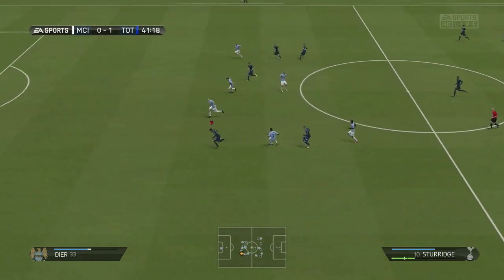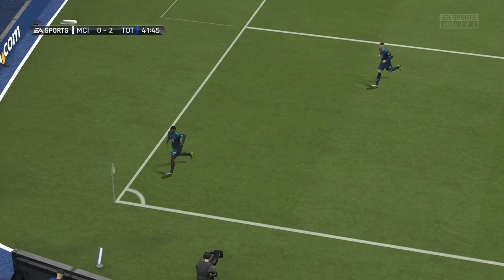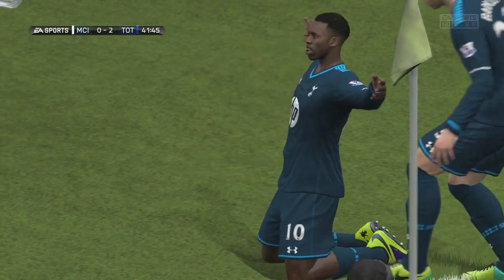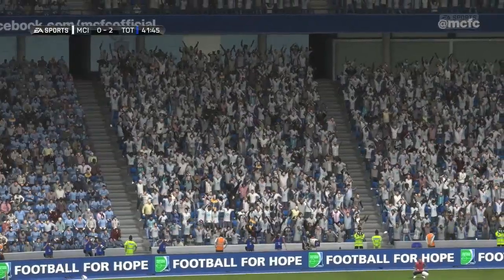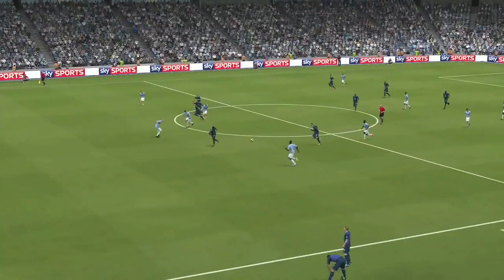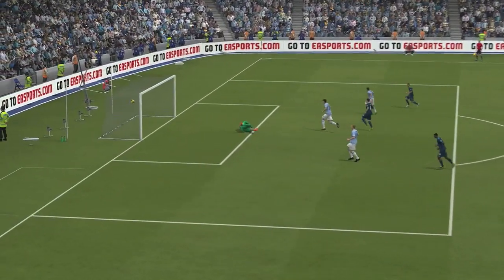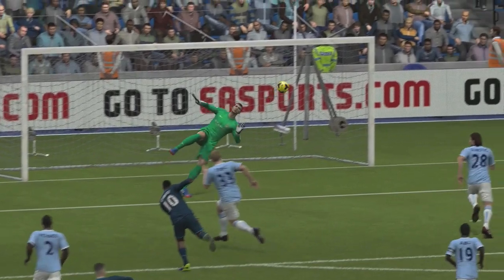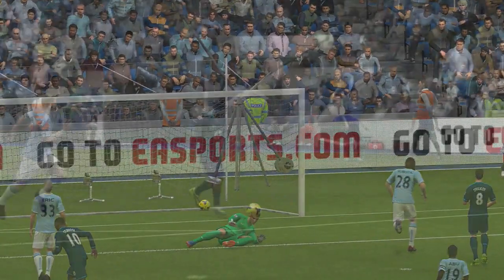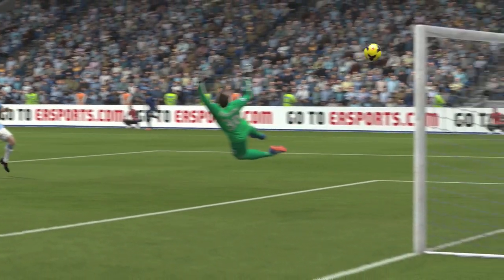In the 43rd minute, City give the ball away, we go on a break, Barkley finds Daniel Sturridge, and what a finish by Daniel Sturridge — absolutely incredible! This is like the third episode in a row where we've seen a player score an absolute belter from outside the area. First was Carrasco, then Barkley, and now Sturridge. It's a first-time strike from just outside the area and it is just inch perfect. That made it Manchester City nil, Spurs 2.